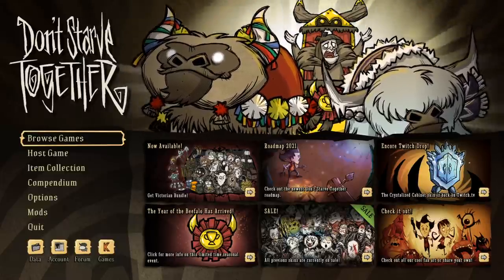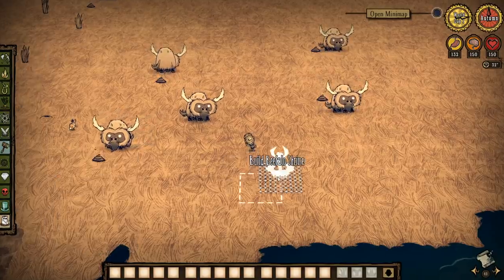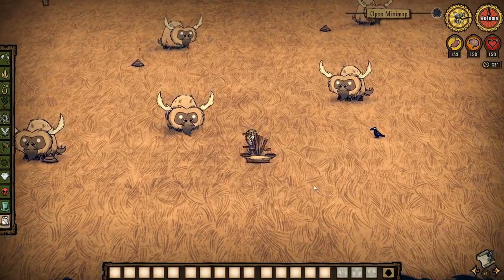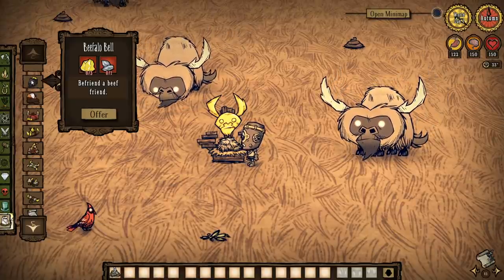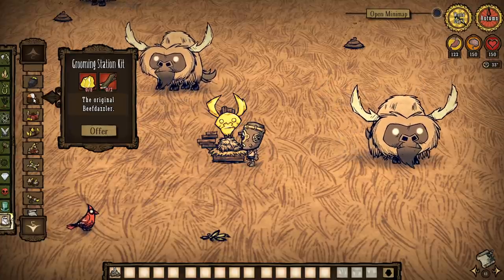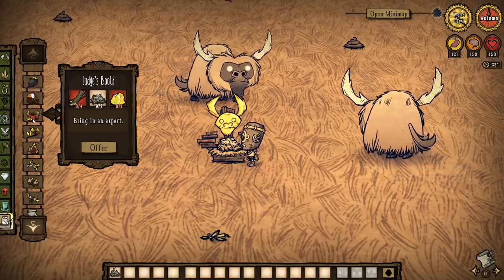But first things first, the beefalo contest. Just like years gone by, all the craftables you'll need for this are found in the beefalo shrine. You'll need to donate a piece of wool to gain access to all the recipes, and I'm glad it's not another perishable food like carrots or meat as it was in previous years, meaning the shrine will stay open permanently instead of requiring a new offering every time the first one spoils.